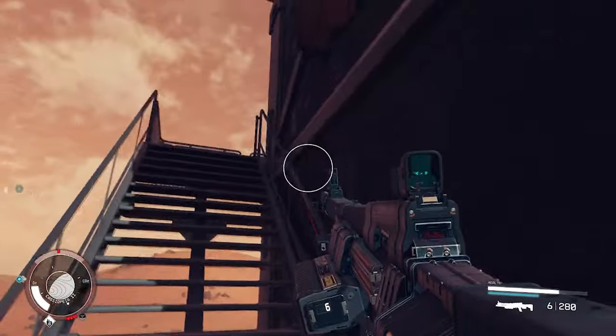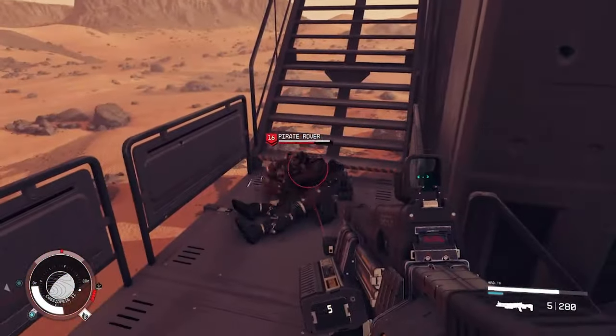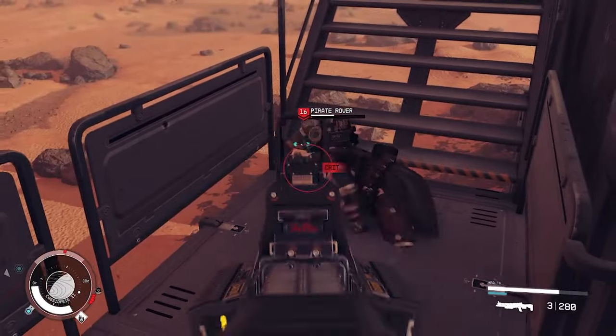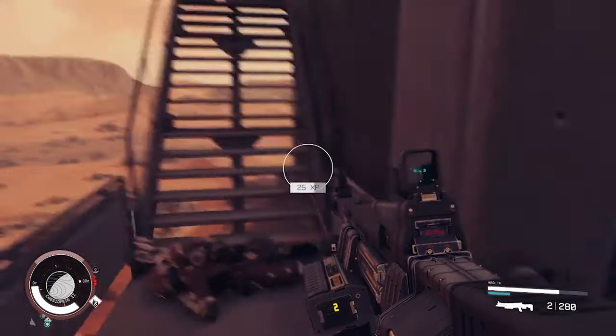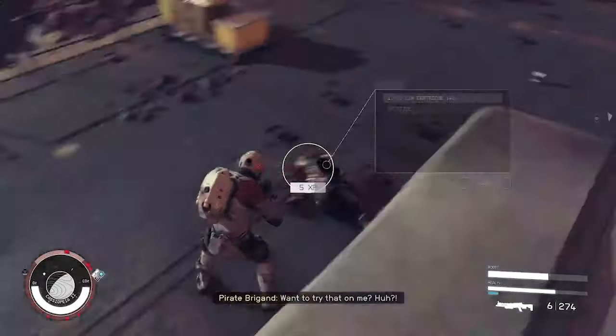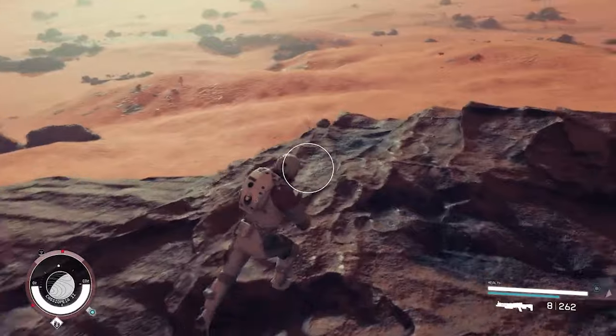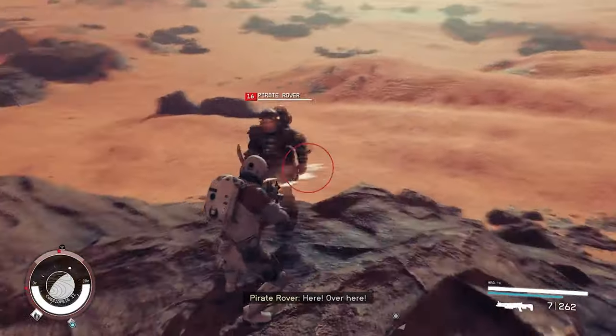Let's go around and get a flanking position on him and try again. And there we go — you can see how useful this Grav Wave is. It basically knocks down the enemy and then allows you to pump them full of shotgun shells. This is super useful when reloading, as the grav push buys you that time.